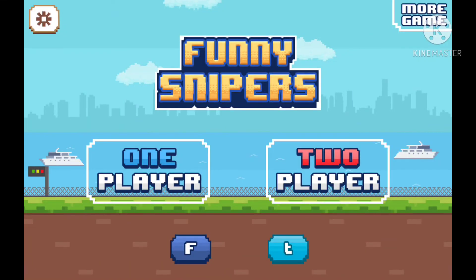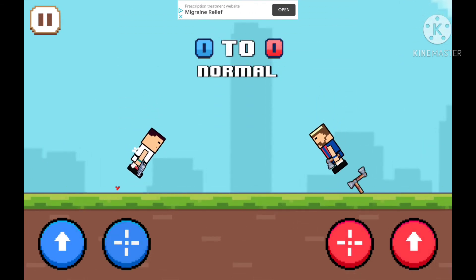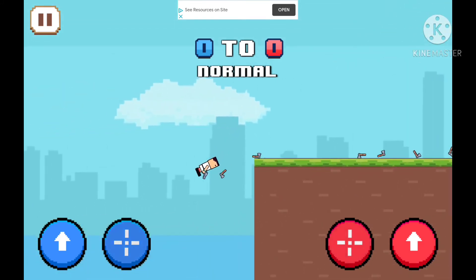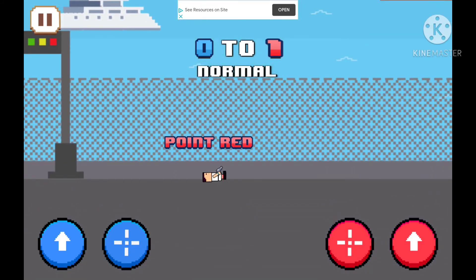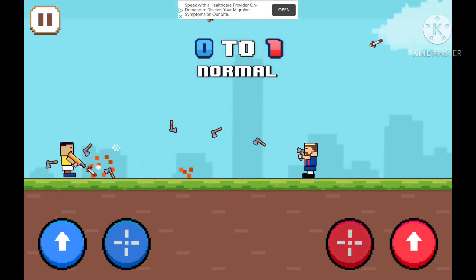The next game we have is called Funny Snipers — it's a two-player game. It's pretty cool. I played it on PC and it's also on the Play Store. It's simple: you just have to jump and attack each other with different random weapons.